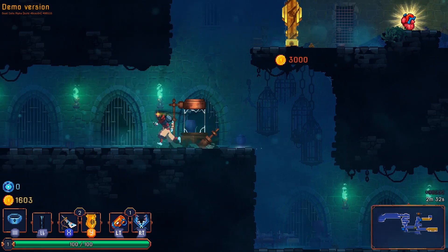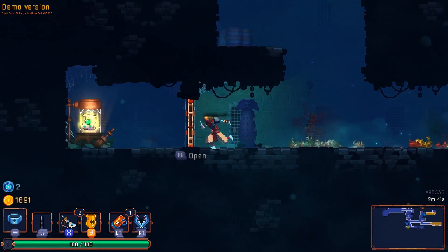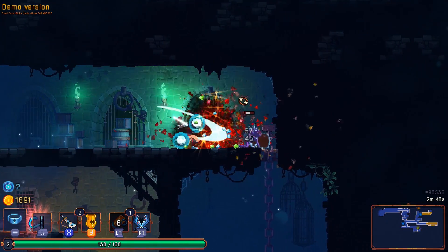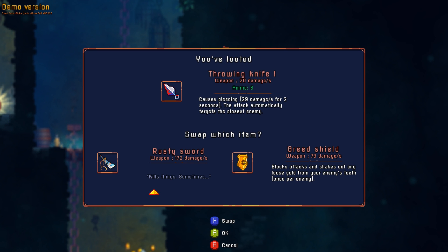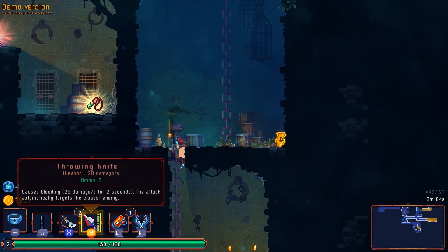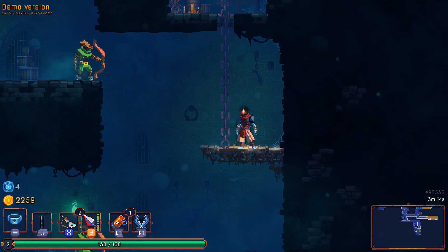We need to go back all the way this way. Let's take extra health, absolutely. Let's give this flash bang a try — works pretty nicely. Let's give the bear trap a chance — very nice. And a throwing knife: only 8 ammo, causes 29 damage per second for two seconds, so 60 damage total plus 20 for the weapon itself. I don't think we're gonna take it. We'll take it instead of the shield and try it out — we don't try enough new things. Can we make that jump?